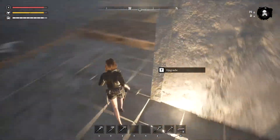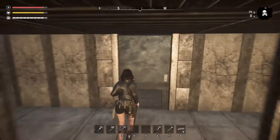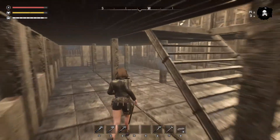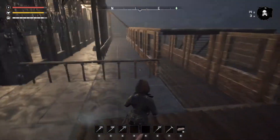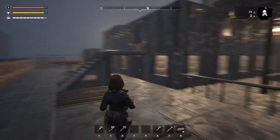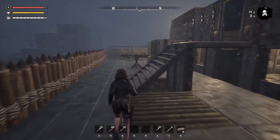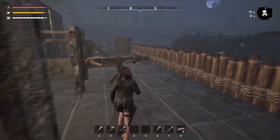Now let me come down here and double check. This door is open, which it should be. That door is closed, which it should be. That door is closed, which it should be. There should be no reason why those guys pathed over here. Was it that door? How are they going to make that jump? Yeah, this door should definitely have been closed — so maybe that's what was causing the problems. I'm just not sure.